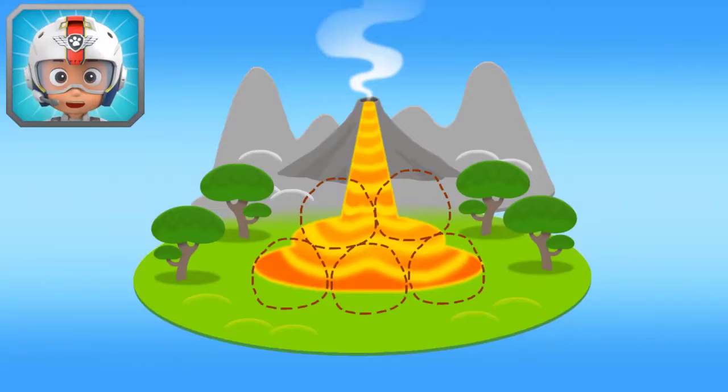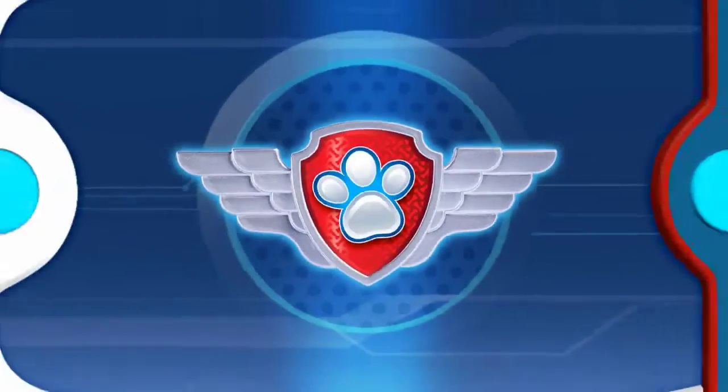Marshall, come in! The volcano on Volcano Island has erupted! Rubble got there on the double, but he needs five rocks to stop the lava flow! When you see a rock, fly towards it to collect it!